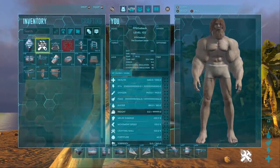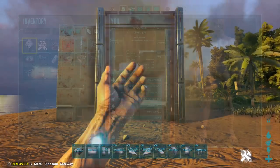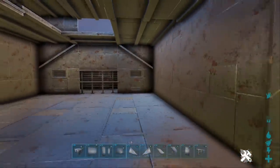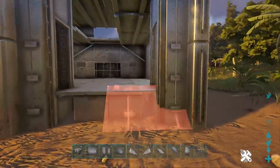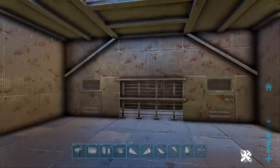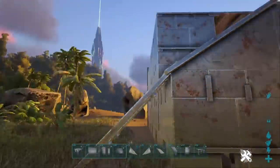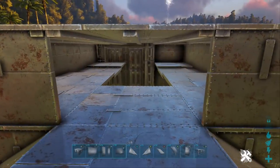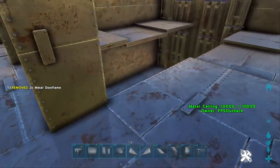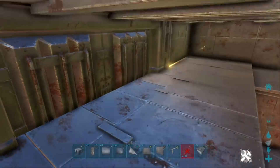Now there needs to be a way of getting dinos into that bottom floor, so I'm going to put a dino gate at the back — although the new double doors may suffice depending on what you want to put in there. Maybe put some ramps down first too. Add another couple of doorways just immediately inside the entrance, and lay another ceiling at the back. If that's obstructed, it's because you put the dino gate in first — you may need to demolish that.